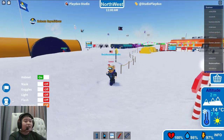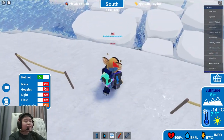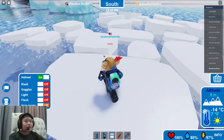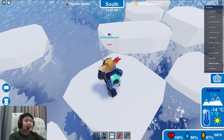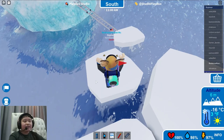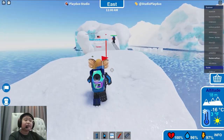After you've got your equipment, water, and energy bar, it's time to start going to the South Pole. You don't need to wear any of these except for the light and flash, maybe, when it's night time. But everything else is not needed. Nothing is needed in daytime unless there's a snowstorm.